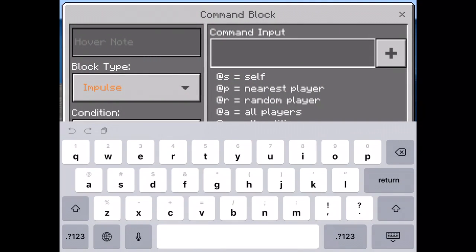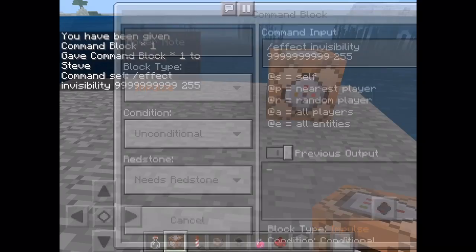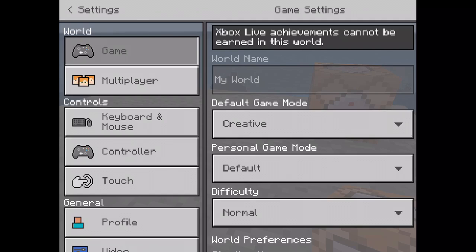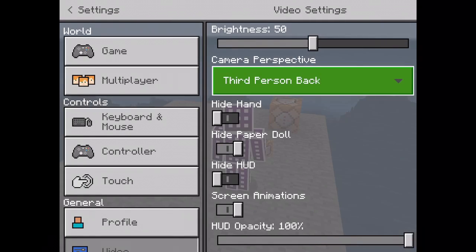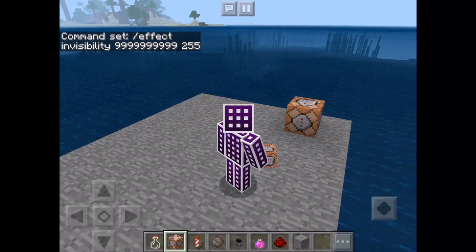I'm just gonna do an invisibility command, so slash effect, then invisibility, 999 — I like millions of nines — and then 255. Alright, so now I'll do the effect and we should be invisible. Let me just switch to third-person back view, so it should... oh, it didn't work. Something weird is happening.